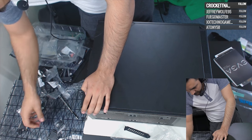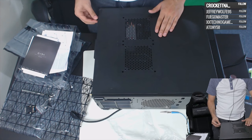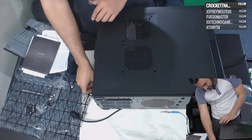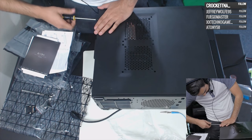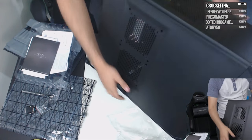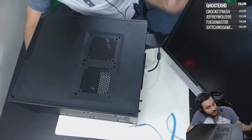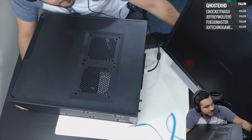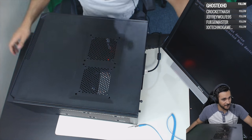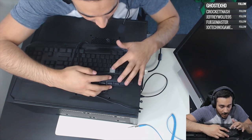Screwing in the side panel — this last screw is always the hard part. There it is. All right, let's see if it posts — powering it on. Look at that, we've got power! Let's check out the BIOS.